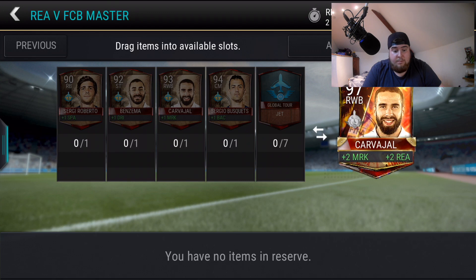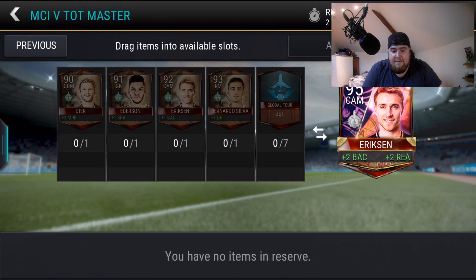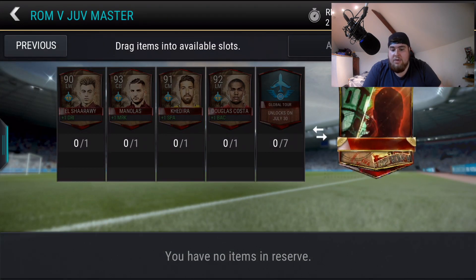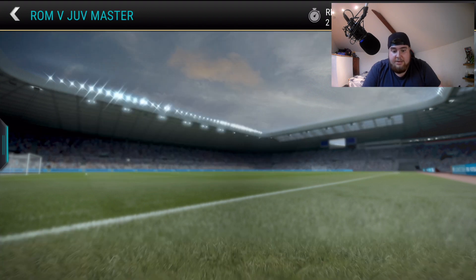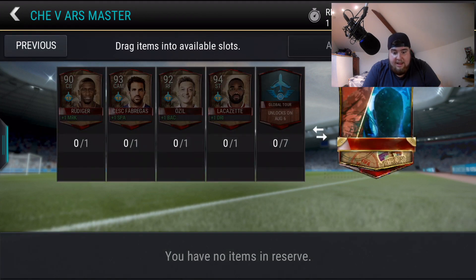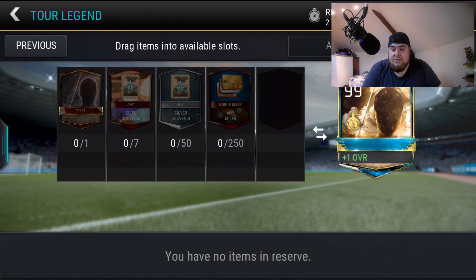There's a tour master for each destination — you need four of these and they're not tradable. You need seven jet tokens, one per event you complete. There's a 95 Ericsson and some others that unlock later in the week. There's also a 94 Lacazette and a 94 Lukaku available.